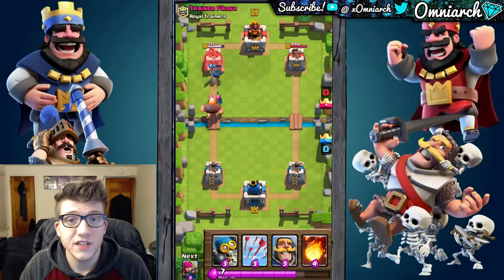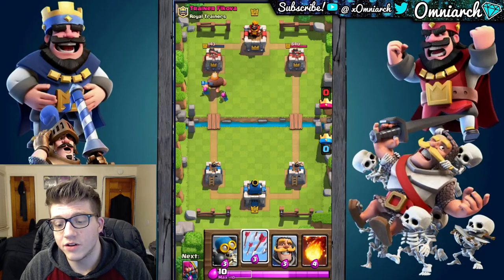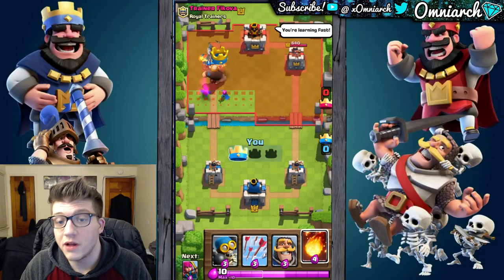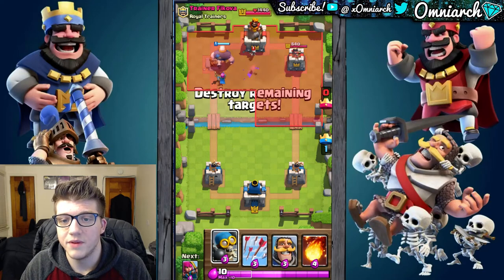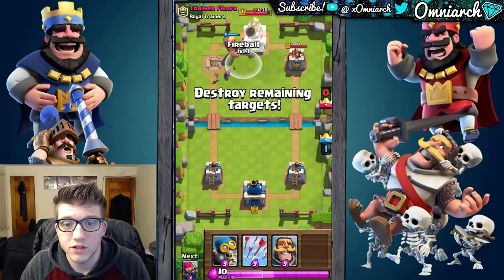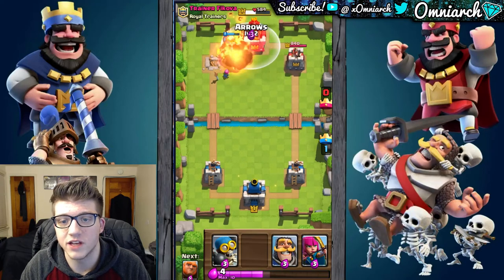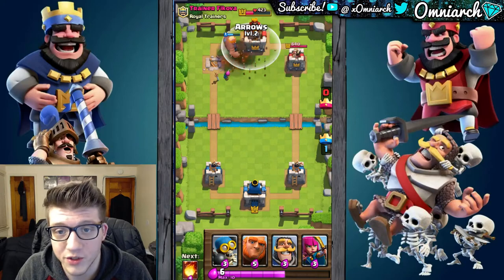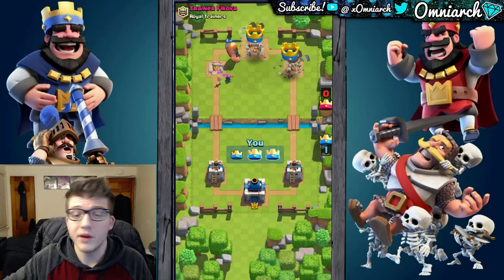The three different types of cards are troops, buildings, and spells. The arrows and the fireball are actually spell cards, whereas the knight, the bomber, the skeletons, and the archers are all troop cards. We're going to launch our first spell card right at the king tower — normally that's not something you would do this early, but it's a tutorial and there's no way we can lose. We got the three-crown victory there again.